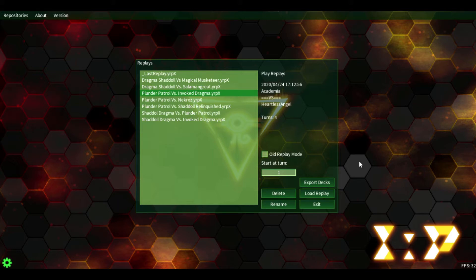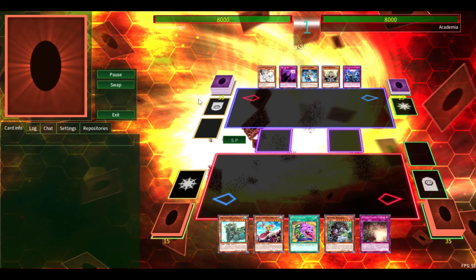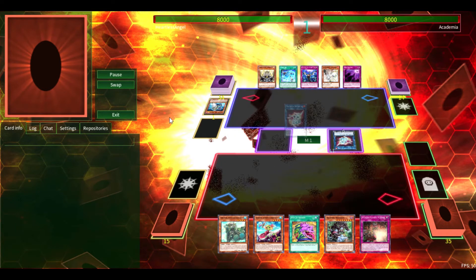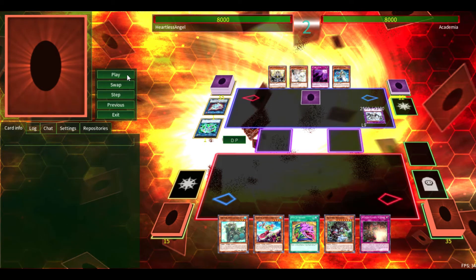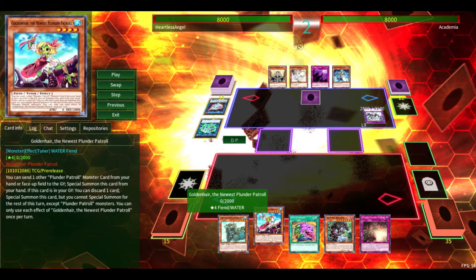These are some interesting Plunder Patrol duels I'm bringing you guys, and honestly the deck, now that it has new support, has got so much better. I know that the first waves of Plunder Patrol people really weren't all that hopeful for it, just because they started with the most bare bones of support, which is totally fair. However, with the next wave of support coming out in Eternity Code, Plunder Patrol actually has enough toys to get the ball running, and they're really good. This is one of the reasons why Goldenhair, the newest Plunder Patrol, is an amazing card — I'll go over all of them.